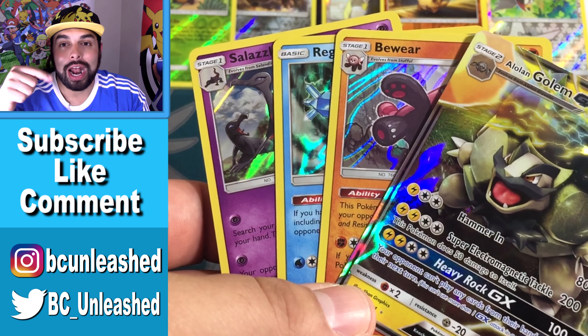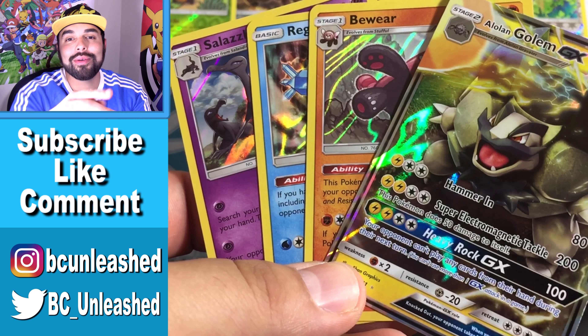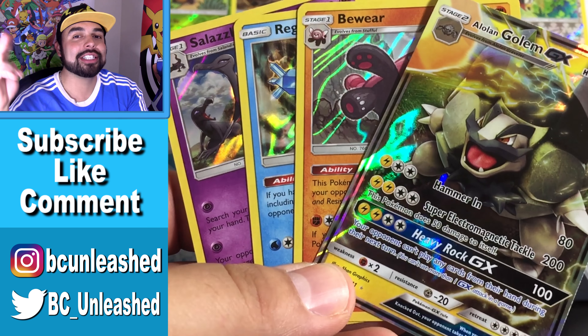We had some amazing pulls — check all these out! An ultra rare, three holos out of nine packs, which is amazing. I'm definitely going to have to do a recap video for this. Drop a like on this video, and if you're new here go ahead and subscribe. Thank you guys so much for watching — I hope you enjoyed this and we will see you next time. I'm BC Unleashed, peace!